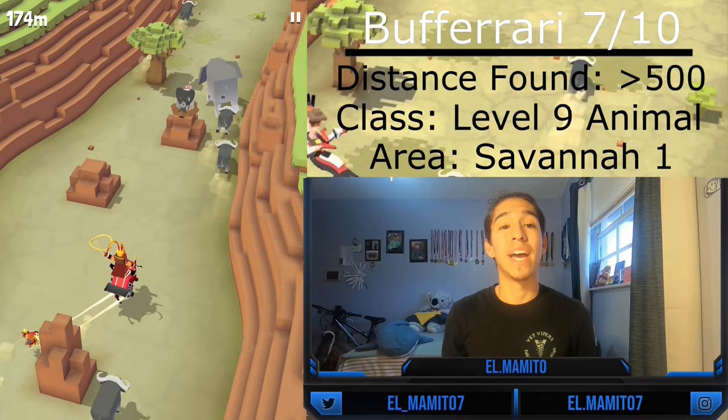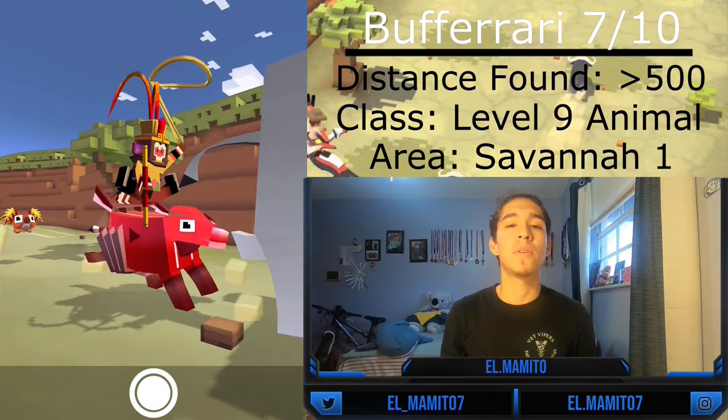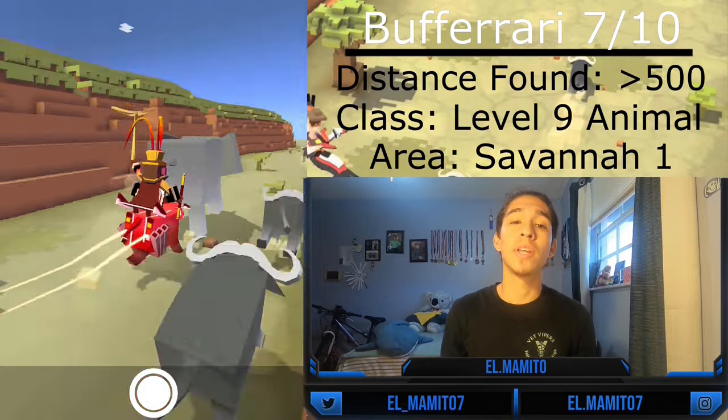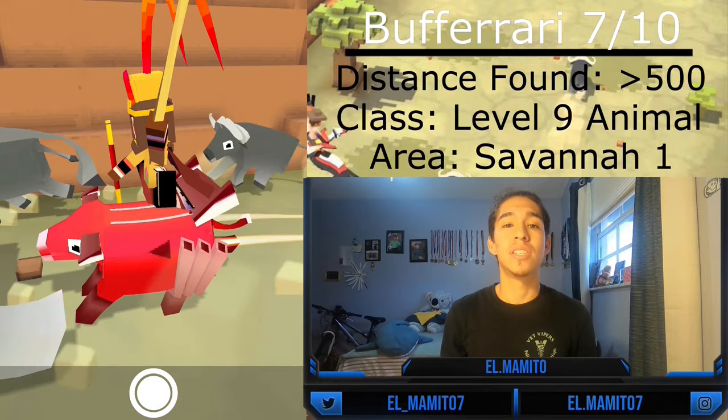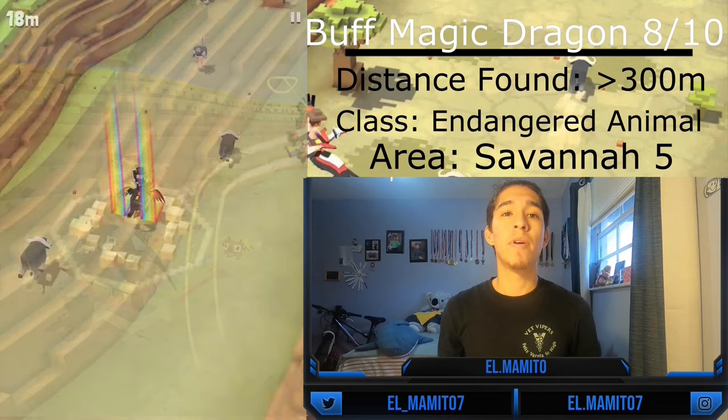The Bull Ferrari Buffalo is the seventh buffalo and can only be found after you upgrade your habitat to level 9. After upgrading your habitat, you can tame and mate it after 500 meters. Since it's a level 9 animal, it is extremely rare to find and even to tame, so good luck.